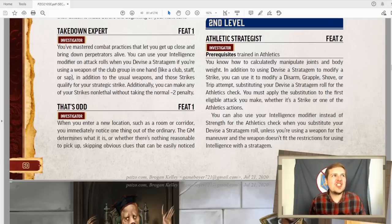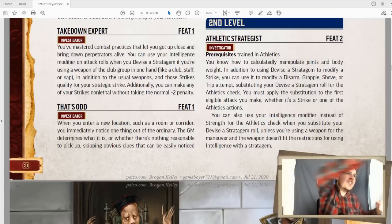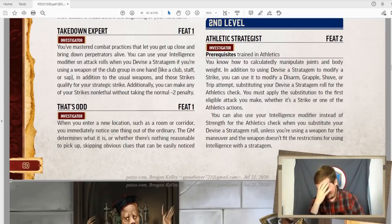Athletic strategist is really funny to me because it's just a nerd using physics and everything to get the better of a bulky opponent. When you use devise a stratagem, you can use the number you rolled for an athletics check to disarm, grapple, shove, or trip. And instead of using strength, you use intelligence. So you make an athletics check using intelligence. I just imagine the super nerdy kid and the big ol' bully who misses him with the first swing and the nerd dodges down, puts up his anime glasses and goes, 'You fool' — with your massive center of gravity up here, pushes at just the right angle and timing, and the guy just falls. No strength involved at all. Oh my god. I love this.